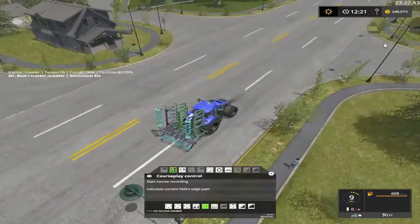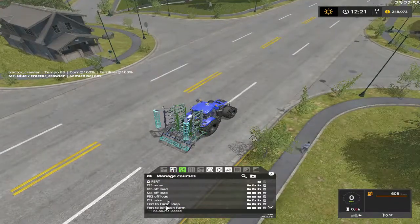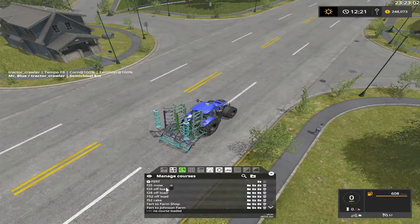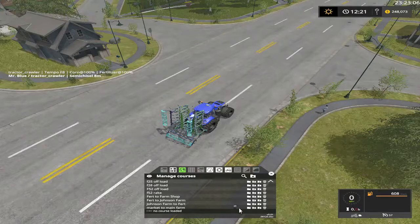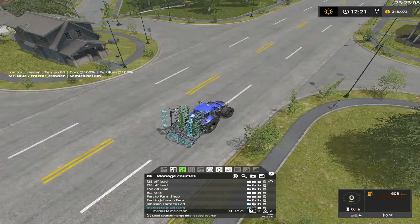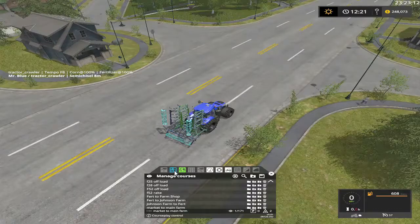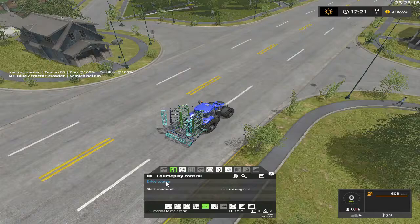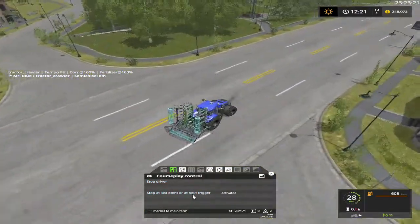Now the question is, do I have a courseway route? Market to main farm — I need to put these in a shop folder. Of course — and stop at the last.